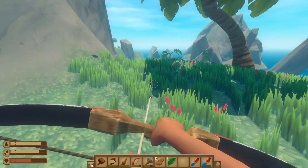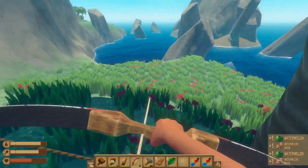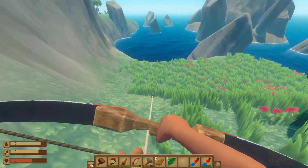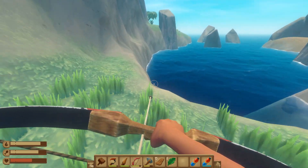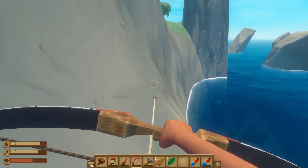Is he going up there to get a rock? It looks like it. We'll have to work on him — I don't know how to kill him. I'm guessing we have to get him whenever he's landing to pick up a rock. We'll work on it.